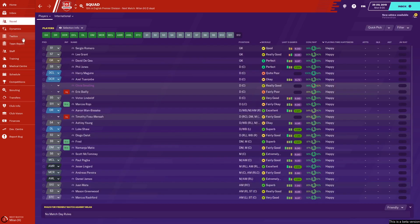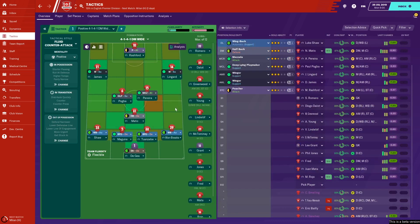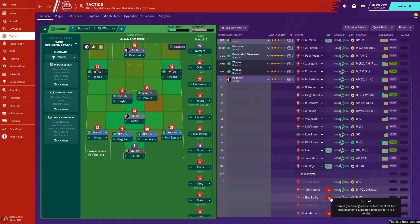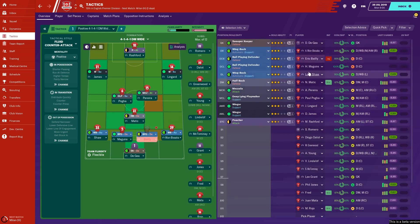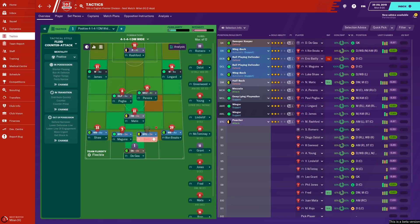The squad at the moment - this is the tactic I would use for Manchester United: a 4-1-4-1 wide. A good tactic for most teams, just to make sure you've got that defensive cover but also some good attacking players. The squad on paper doesn't look too great, particularly at the back. You've got Maguire and Tuanzebe at the back. We have centre-backs on the bench - the likes of Phil Jones and Marcus Rojo. But at the start of the game, Eric Bailly is injured, which is a bit of a problem. Ordinarily, Eric Bailly would be alongside Harry Maguire - he's 3 stars. But it's going to have to be Axel Tuanzebe at the moment.